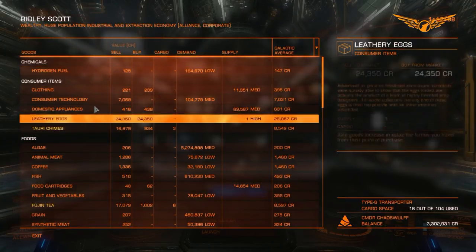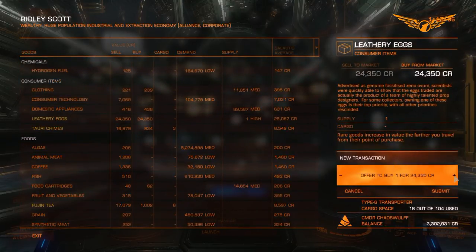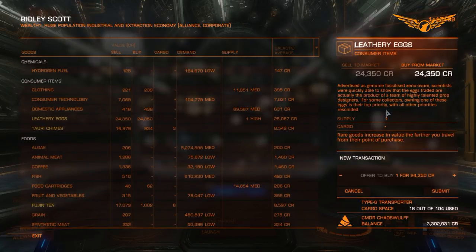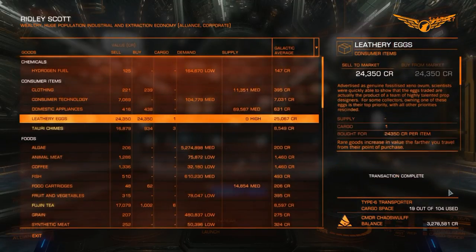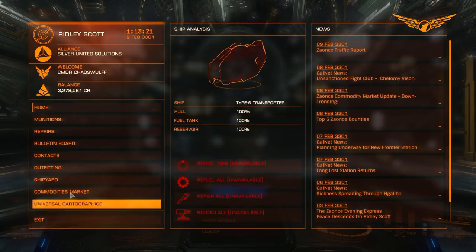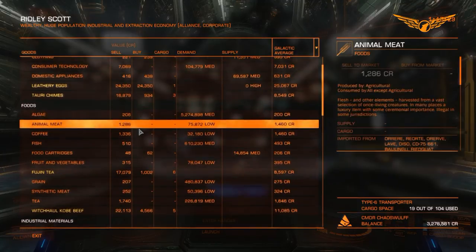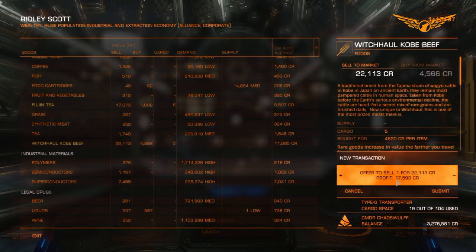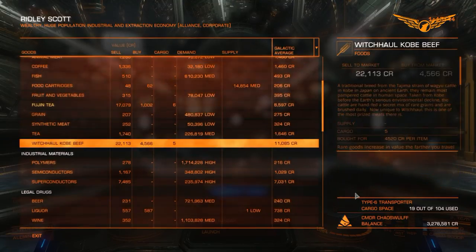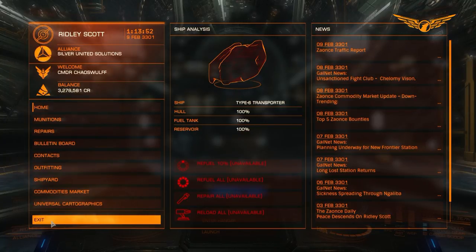What we have here are Leathery Eggs - they don't sound that appetising. Let's see - okay, so they're not eaten at least. As you can see we've got the Tawdy Chimes - what we want is this one here. If we sell the Tawdy Chimes now it's going to be for about 22,113 credits, which is the most we're going to get for this. But I'm not going to sell just yet - I'll wait until I get to the last station and sell it there.